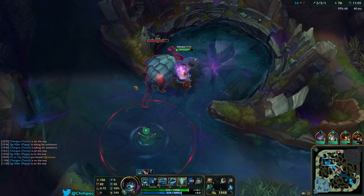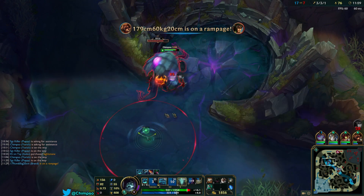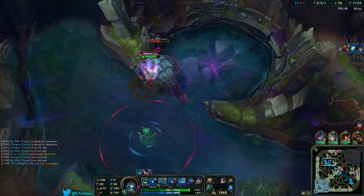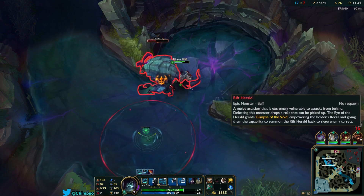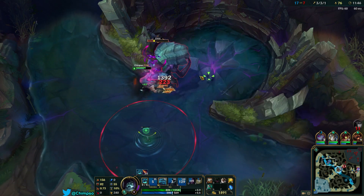As you can see, I'm here on Yorick. I have a Caulfield's Warhammer and a Pickaxe. I don't even have my Death Dance yet — I'm level 9. I've just gotten 5 points in my Q. Look how much damage I'm doing to this thing. The biggest thing here is that you can actually hit its eye 1v1. It gives you opportunities when it's attacking to get behind it and do like a thousand damage whenever you hit that eye. I'm going to get this Rift Herald in about 45 seconds at level 9.